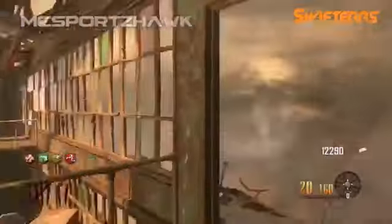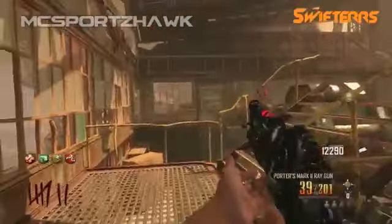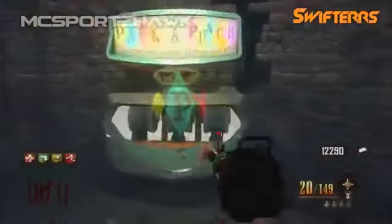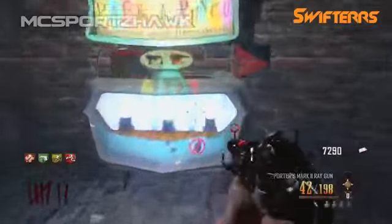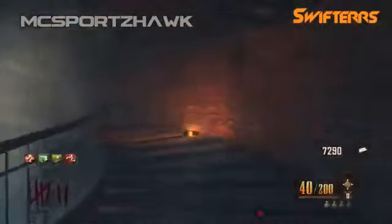You are going to need to know how to do the ray gun perma perk. At this step you should have the paralyzer, the ray gun mark 2, and the original ray gun. After you buy the original ray gun off the wall, come back to pack-a-punch and pack-a-punch the original ray gun.